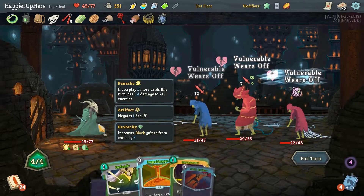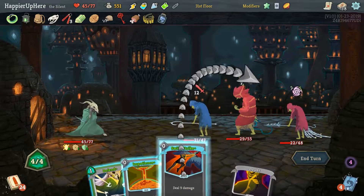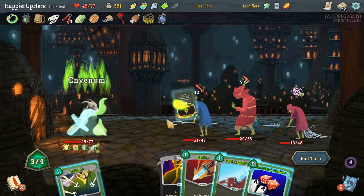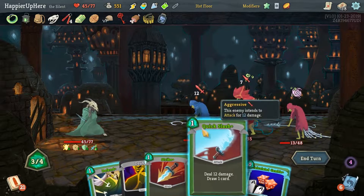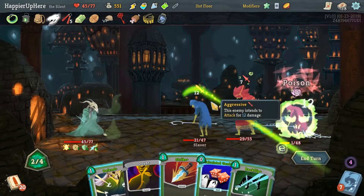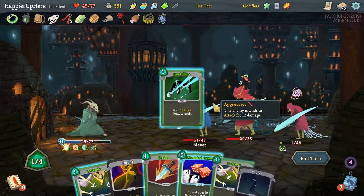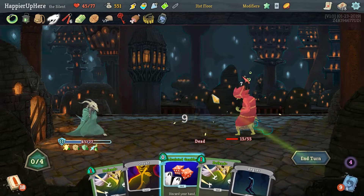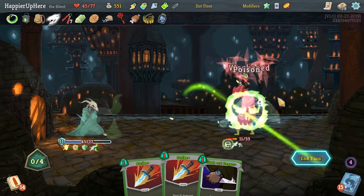That didn't happen. Let's do Swift Strike and Impatience. In Venom, Quick Slash — I'm very hesitant to Calculate Gamble since we might draw Normality. Same with Backflip. Let's do Backflip though. Strike kills this guy — we're actually fully defended. I'll do Calculate Gamble because if we draw Normality now I'm totally okay with it. We did not get it — very good. Trip, Strike for the kill!